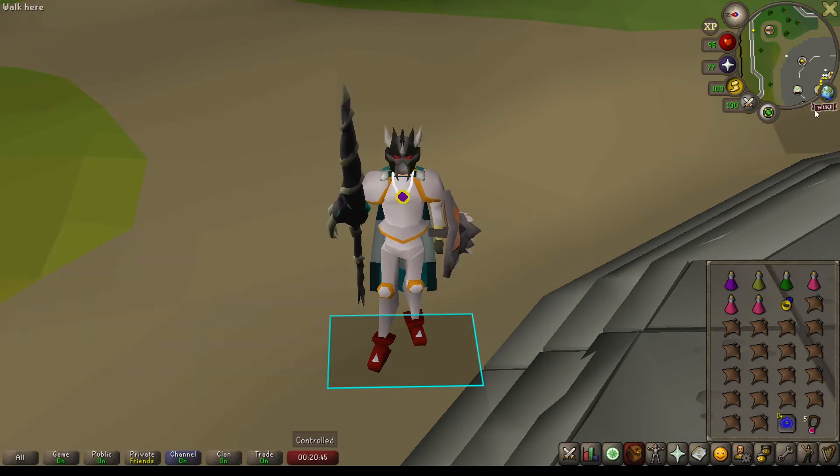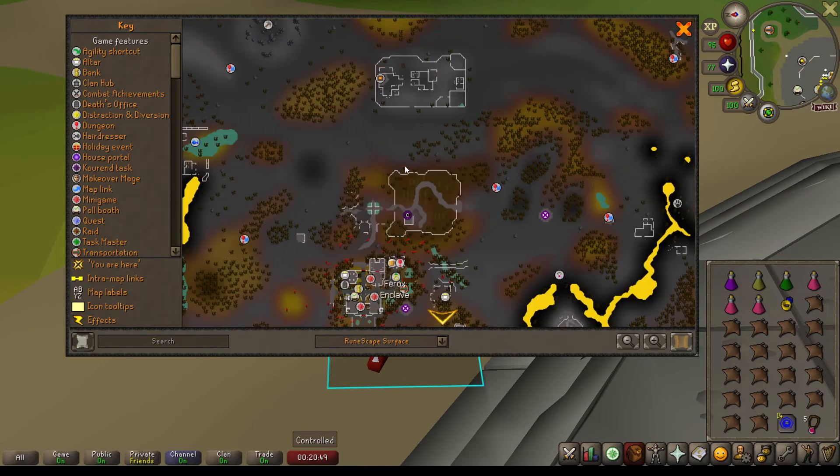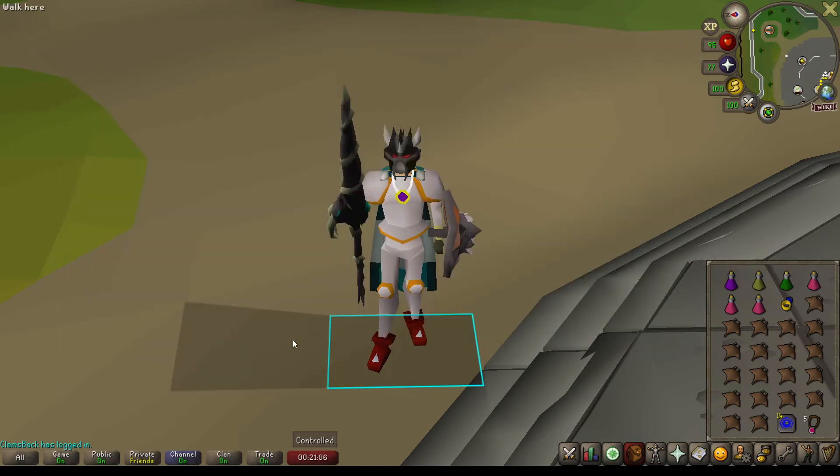To get there, I do think the Burning Amulet is best. However, I'll show you on the map real quick. You can also use a Ghorrock Teleport if you have the Desert Treasure Quest done, or if you have the Wildy Hard Diaries done, you can use the Obelisk, and it is a short run southeast. Otherwise, just run from the Burning Amulet. You'll then just open the gate and go into the Lair.